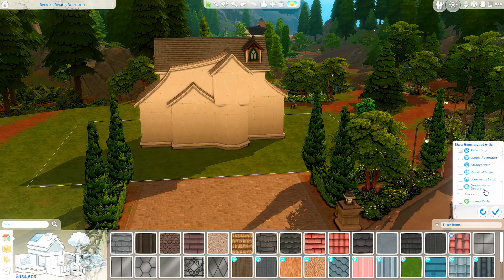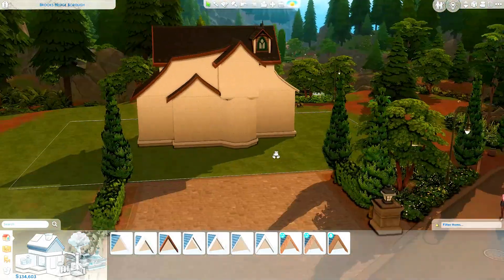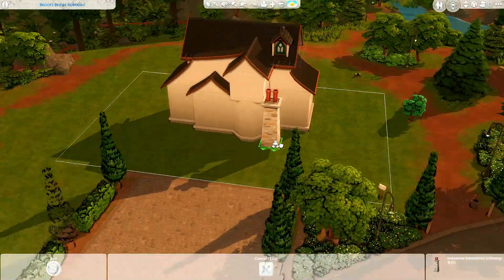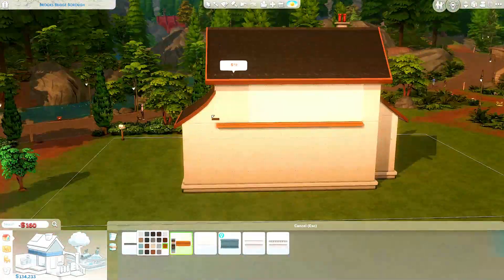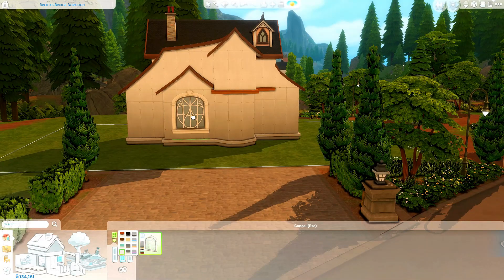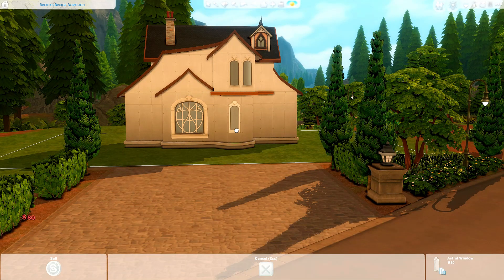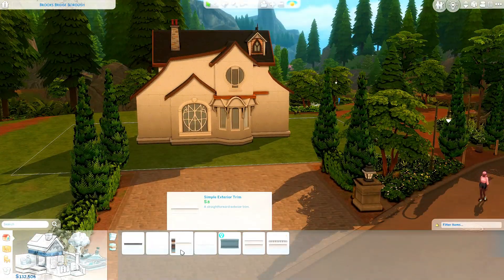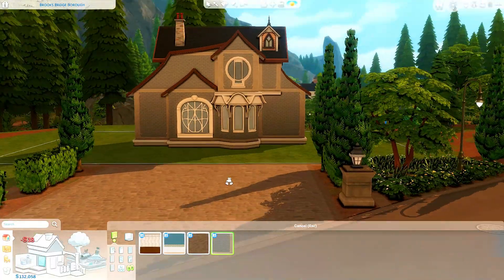Autumn is my all-time favorite time of year, followed very closely by Christmas, but I just love building in autumn in The Sims 4. Now we are building in summer in this particular house, just because I did try it in autumn and it wasn't looking quite as colorful as I had hoped. This is a family home for some spellcasters — I don't think I've ever built a house for spellcasters before, so this was really refreshing for me.